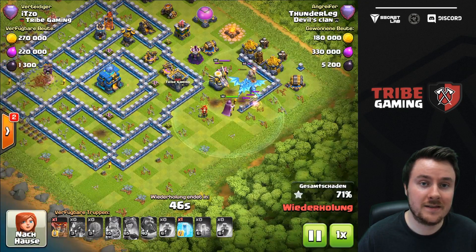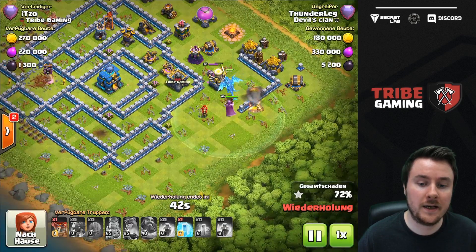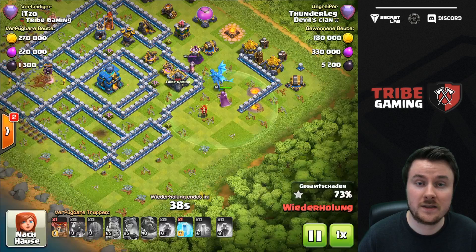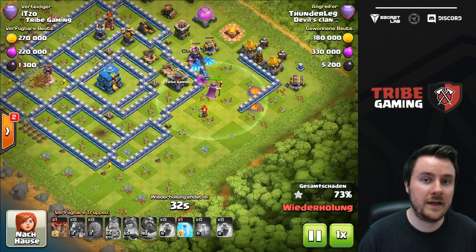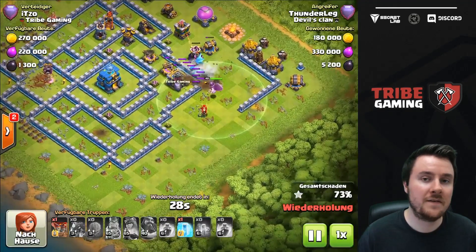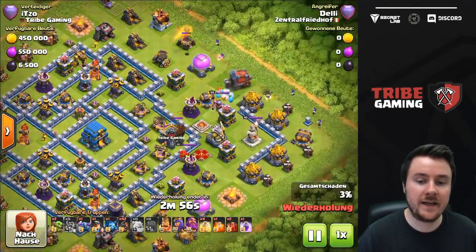This base is just crazy when it comes to the queen — it makes her kind of useless. She can't reach the important buildings like inferno towers, the town hall, or air defenses. Whether it's a 60% one-star or an 80% one-star, it's still a one-star, meaning a lot of trophies gained by the defender. The king is super important even in electro dragon attacks — he runs around with a lot of hit points and the electro dragons have to follow him, making them kind of useless.